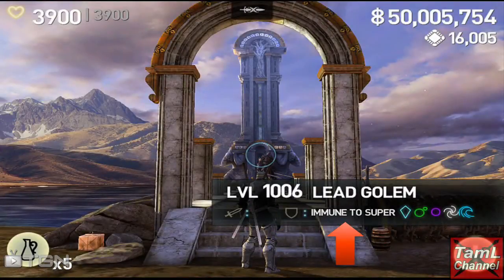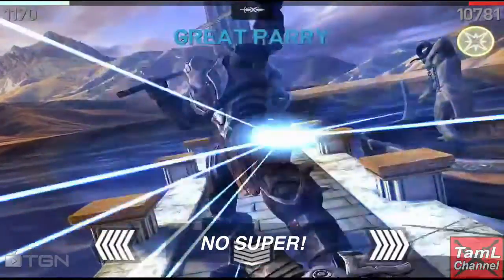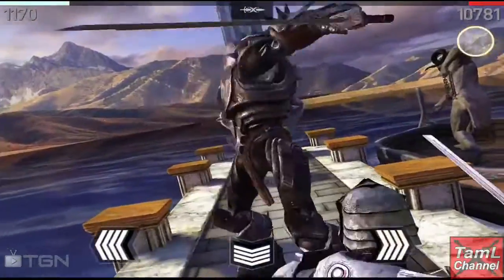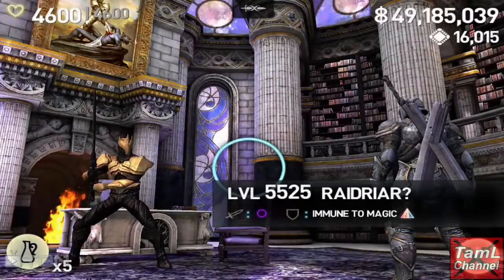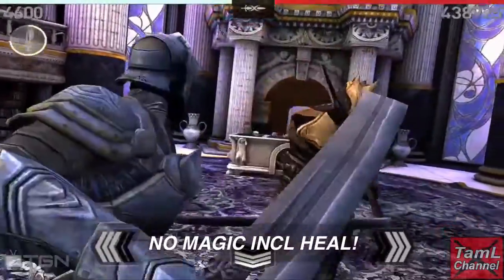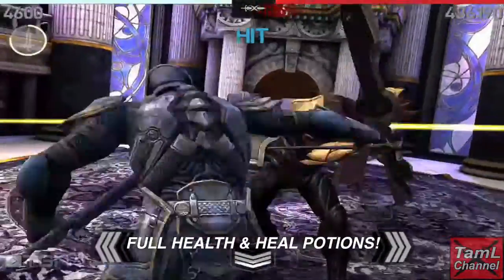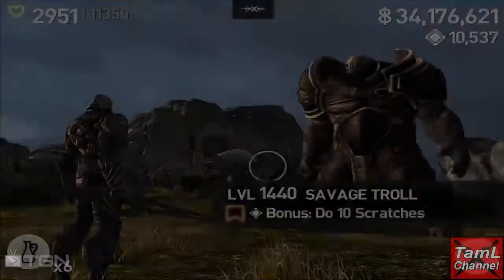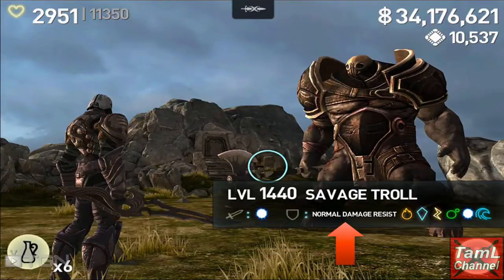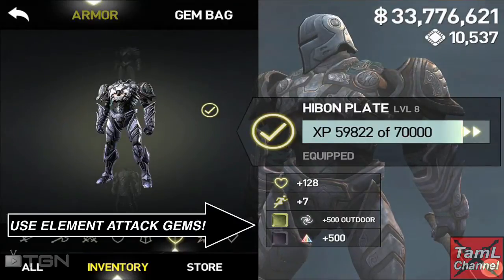Now let's look at Immune Titans. Some have immunity to super, which means you won't have a super button appear on your screen. Some have immunity to magic, and that includes healing as well, so you won't be able to heal. Make sure you've got full health before you start, or otherwise use those health potions that I just showed you how to make.